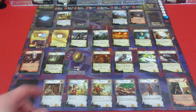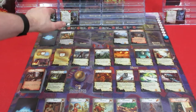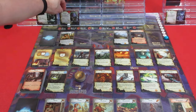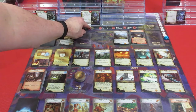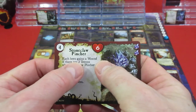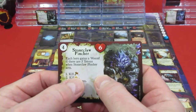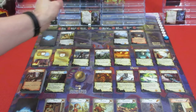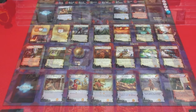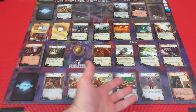Up next is monsters act. We have two monsters but one isn't out yet, so we focus on the one that's active. It moves one space into monster space one - it still has two damage on it. Each hero gains a wound if there are three totems, but there are zero totems. Then we need to kill a villager with the hammer symbol - and we have a bunch of those in town.